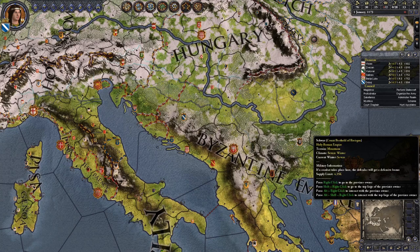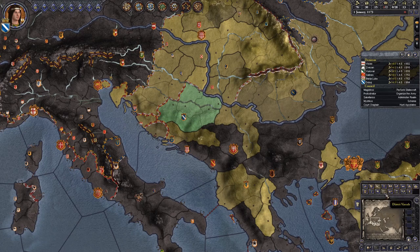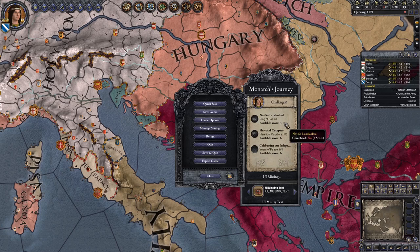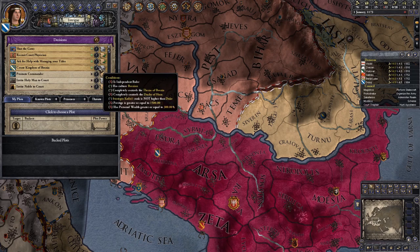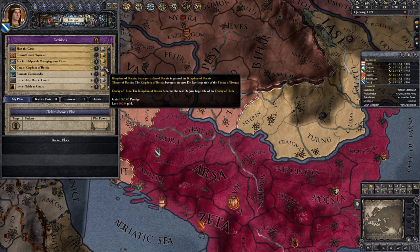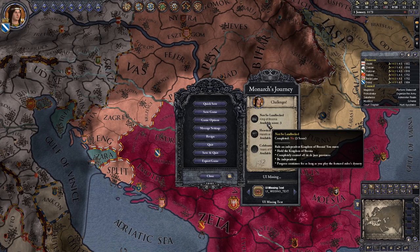Hello and welcome to our 11th Monarch's Journey! This time we are playing as Strategos Kulin of Bosnia, which is a part of the Byzantine Empire. We need to become the King of Bosnia and hold all of its de jure provinces and be independent. Forming Bosnia requires us to be independent and completely control the duchies of Bosnia and Hum, and those will also become our de jure territories. So basically if we become King of Bosnia, we already complete the other parts of this task.